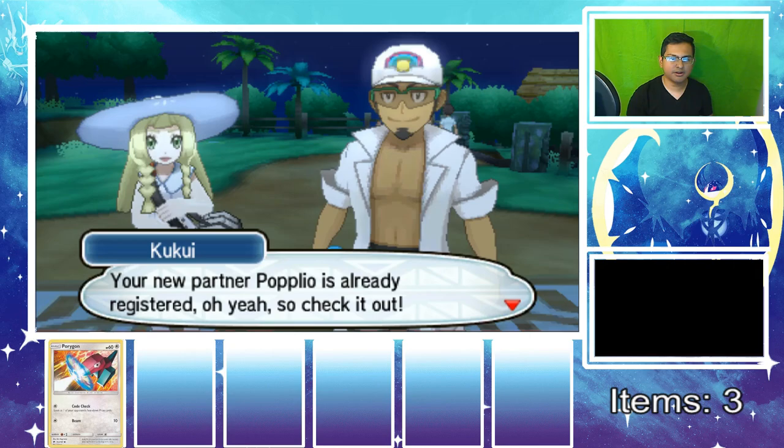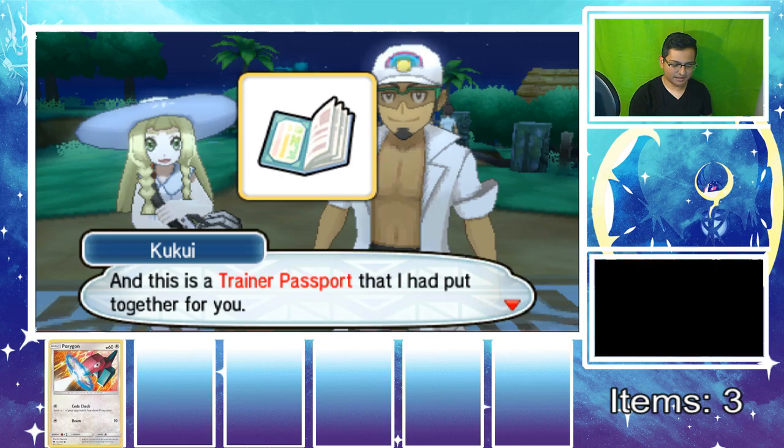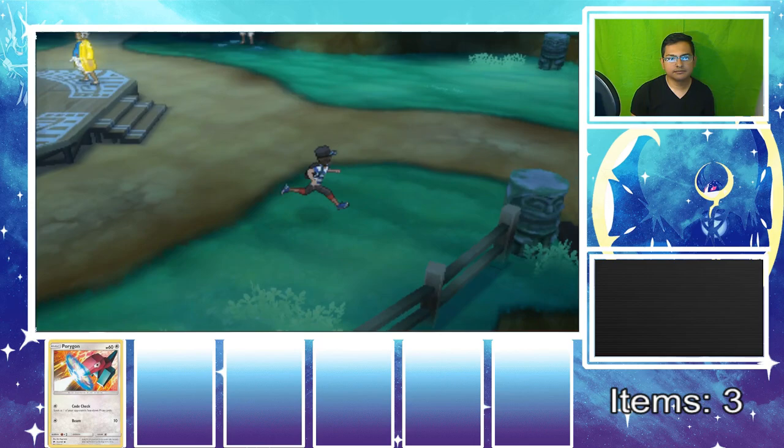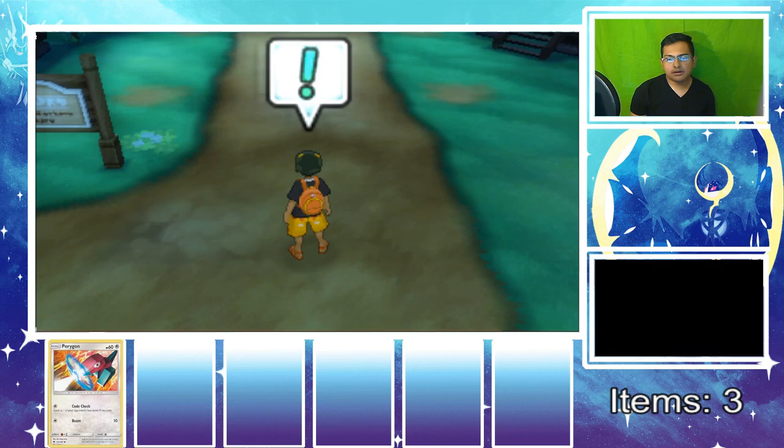The trainer pass stuff is being put together and they want us to introduce our new friend to mom. I'll introduce Porygon to her. This dude is challenging me — 'Hey you and me, let's have a Pokemon battle!' Where's that fire? What kind of Pokemon battle is it where you don't even give your name first? Give me your name — actually, I don't want to know your name.